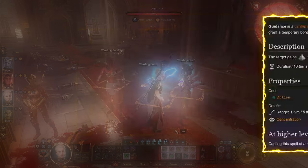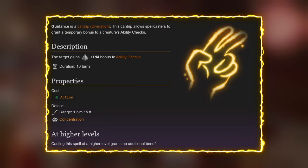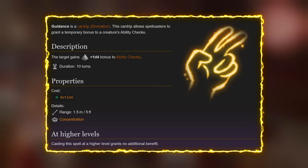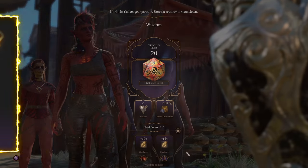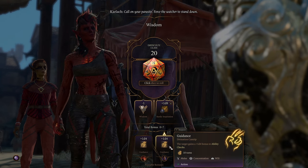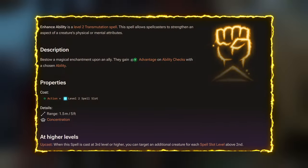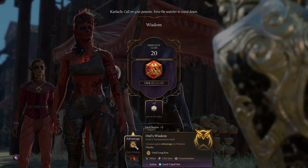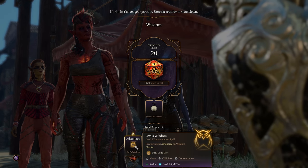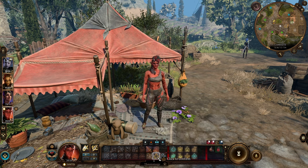First off, there is Guidance. Guidance is a cantrip that allows you to add a 1d4 bonus to all ability checks, and you can add this bonus at any time during a conversation when a check comes up. The next spell of note is Enhance Ability — this level 2 transmutation spell can be learned by bards, clerics, druids, and sorcerers, and it gives you advantage on ability checks. This spell can also be cast during a conversation when an ability check pops up.